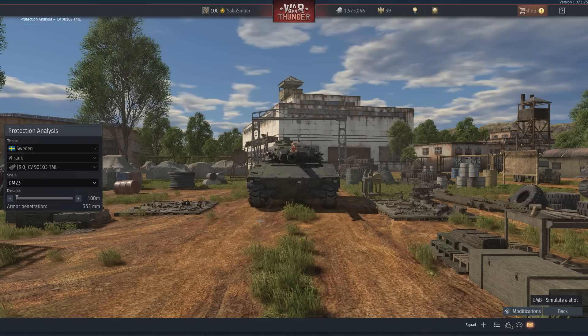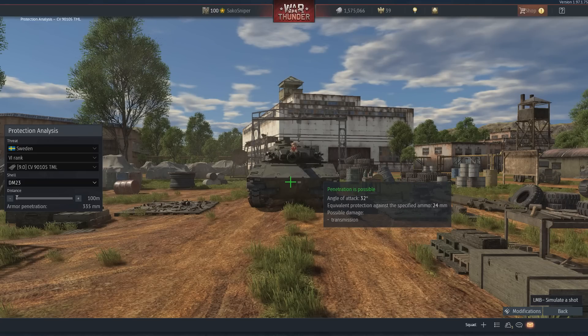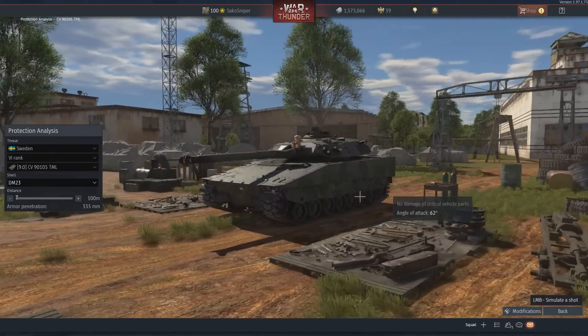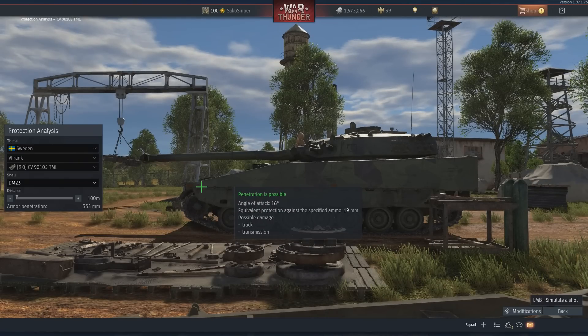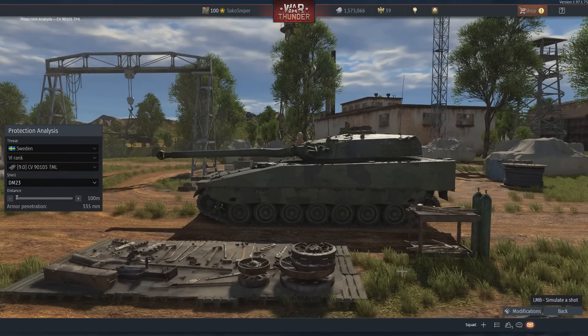Starting with the lower frontal plate, the base of the plate is 34mm thick, dropping down to 24mm as you approach the top. Moving upwards towards the upper frontal plate, although heavily sloped at 75 degrees, you still only get 64mm of protection at the base, increasing up to around 77mm at the top. The side of the vehicle has a constant armour thickness of only 6mm, leaving you vulnerable to pretty much every heavy machine gun in the game. Even if you knock out the breech of an enemy, if he has a coax or pintle-mounted machine gun, he still poses a threat.